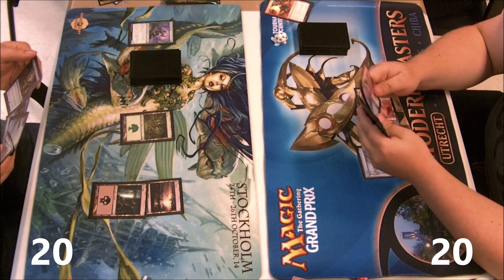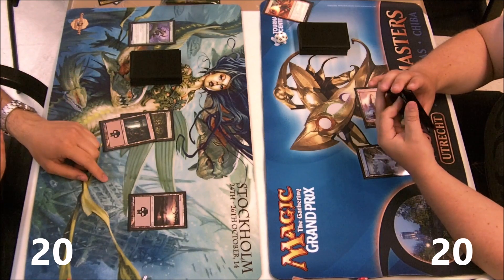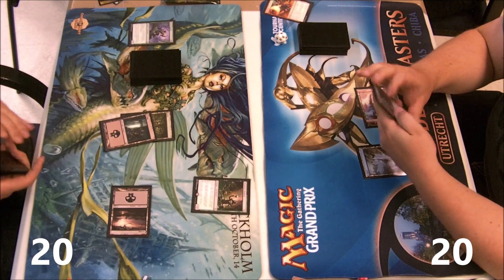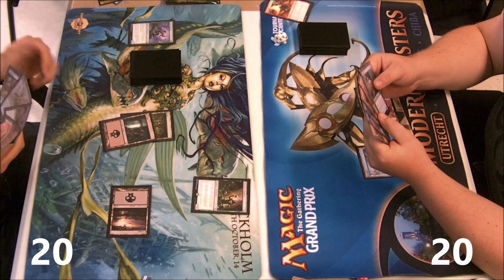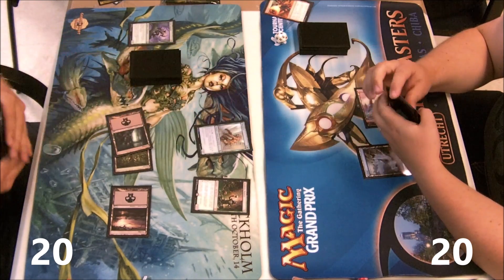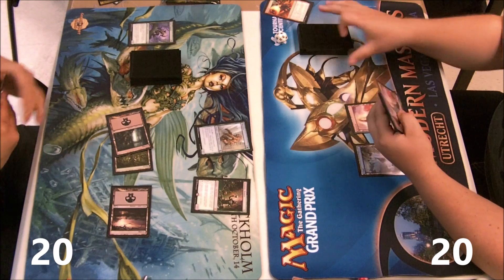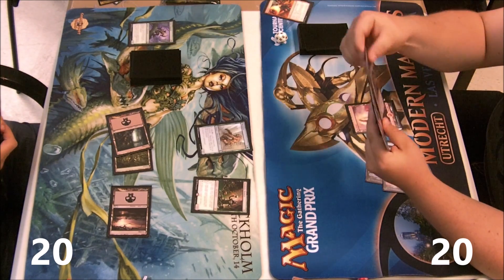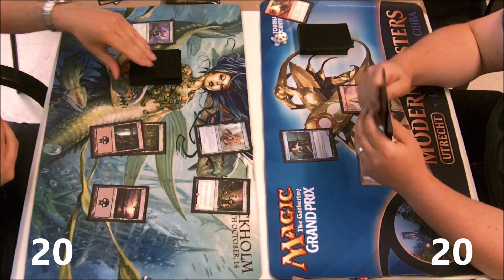Sebastian is gonna reveal his secret weapon, which is quite sad for me but good for him: he has a Deathrite Shaman. It doesn't bother me that much honestly, because it can only eat one card a turn and I'm quite confident I can fill more than one card a turn.